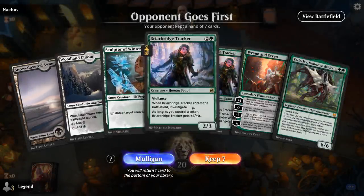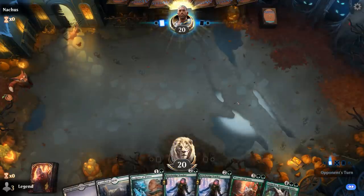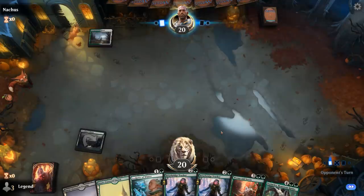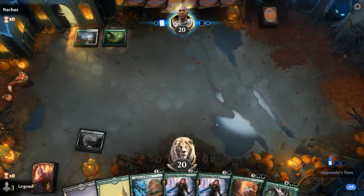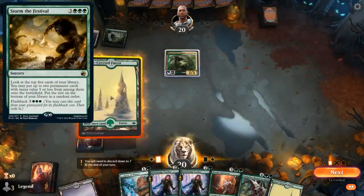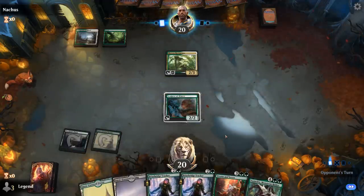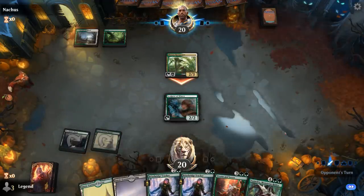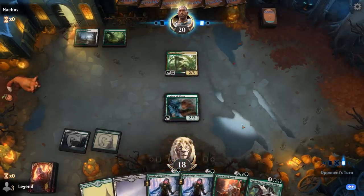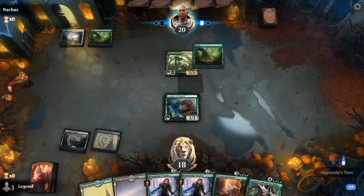Alright, we're on the draw with a very land-light hand, but we have Sculptor to get us to Tracker, and hopefully we can pick up a few lands along the way. Facing off against green-white — a turn 2 Rootgrazers, so they could be on the Festival deck, also playing Chariots and Ren and Seven. Having a turn 2 accelerant is important, and being on the play is of course also relevant. Vorinclex is quite effective here since the green-white deck doesn't have much removal.